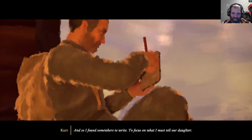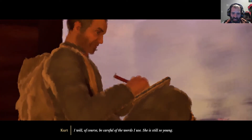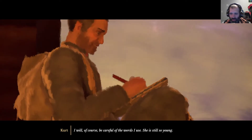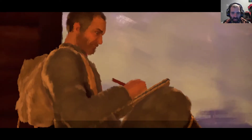"And so I've found somewhere to write — to focus on what I must tell our daughter. I will of course be careful of the words I use. She's still so young." Wow, I have to actually write a letter — think carefully what you tell Kurt's eight-year-old daughter. It'll have an impact on the story.